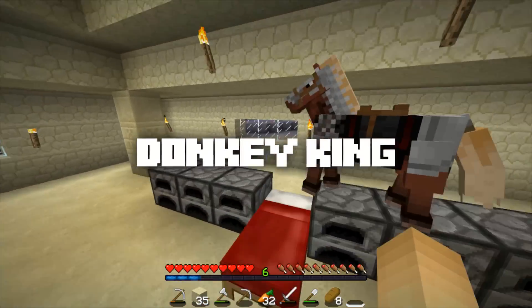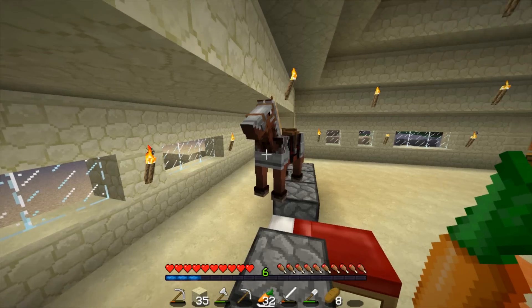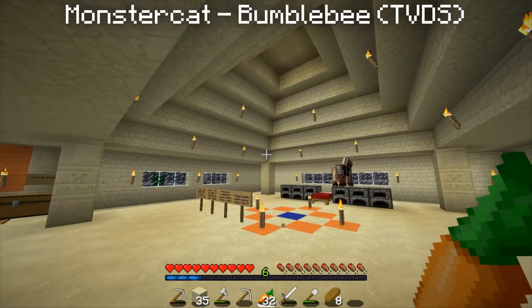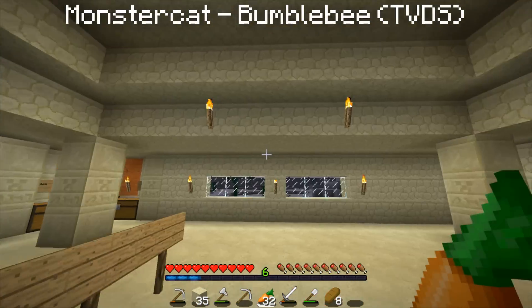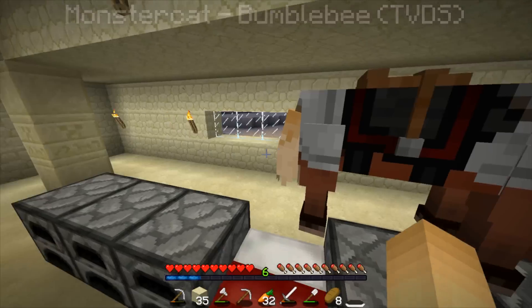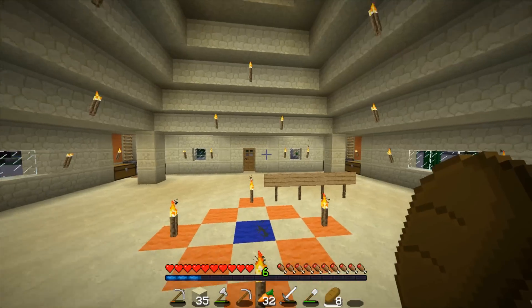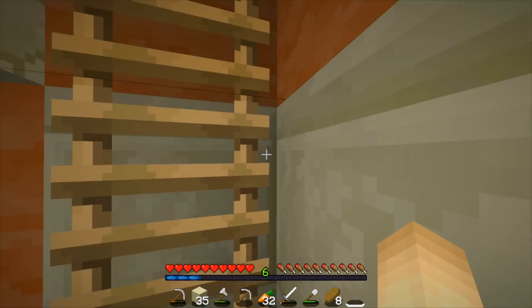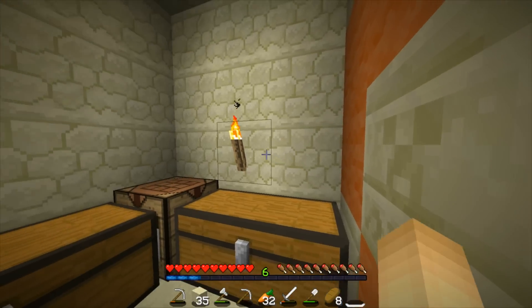Today guys, I'm not really sure what we're gonna do at this point, but I want to get a mule today, because in this snapshot — we're in the new snapshot by the way — they finally made it so when you put chests on donkeys and mules they have an inventory, so I think that's super awesome.